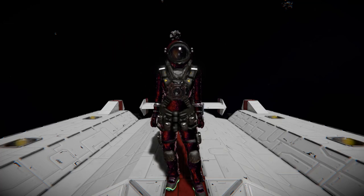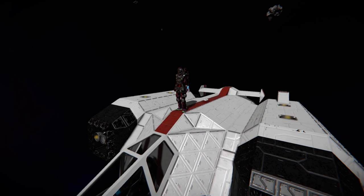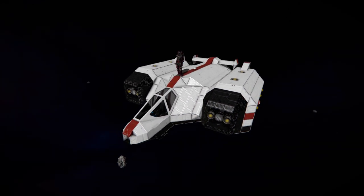Hello and welcome back to another Space Engineers showcase video. In today's video we're looking at another small transport ship, and this one is for taking a friend from a planet over to a space station. We're looking at the Olympus 200 transport shuttle, which is this lovely thing right here.